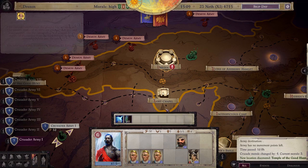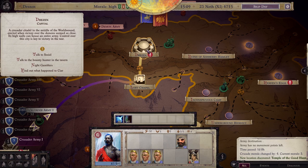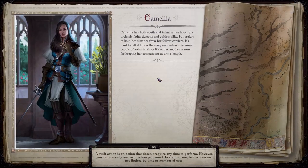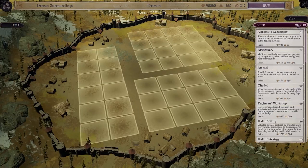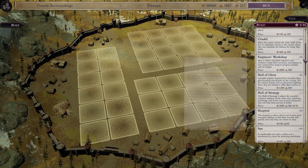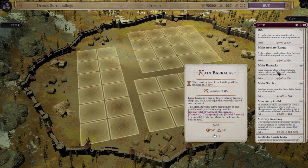With that we arrive at an important topic: buildings. I cannot stress enough how important this part of the crusade is. Do not sleep on buildings — your capital and your forts. Each region is affected by the buildings built there, and additionally you can boost your weekly unit production, your materials income, and the attributes and stats of your armies. Those stats matter a lot.